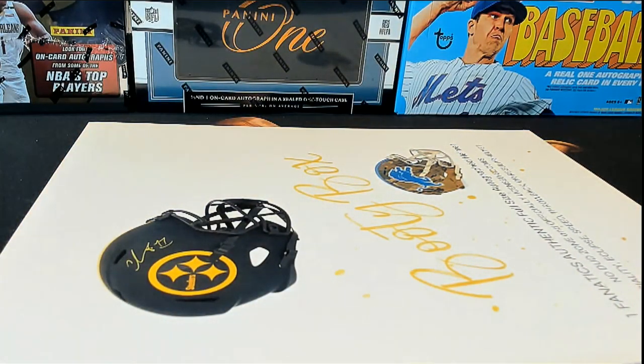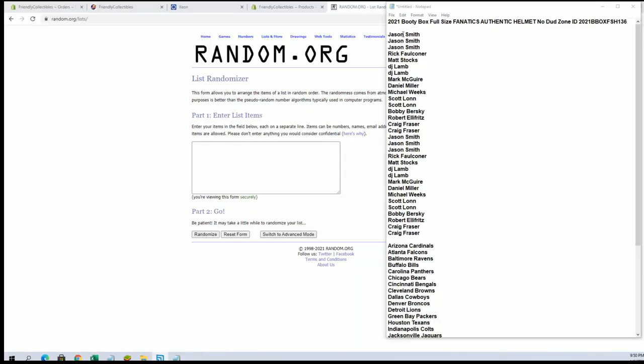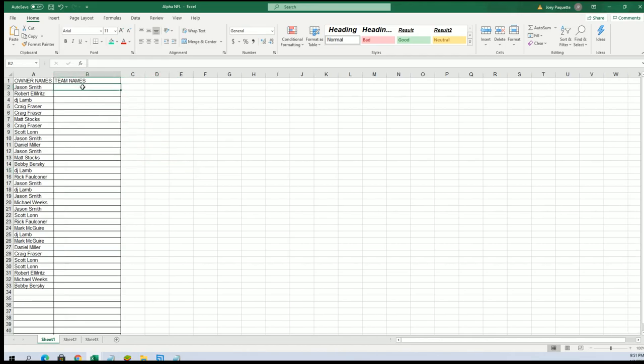Thank you, good sir, and good luck guys. Number 136 cash. All right, Jason down to Craig F, let's get it. And this is a 32-flip, guys — names and teams, seven times each. All right, Jason to Bob B. And let's do teams next.